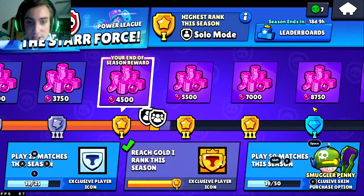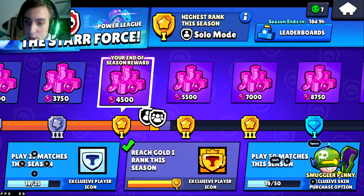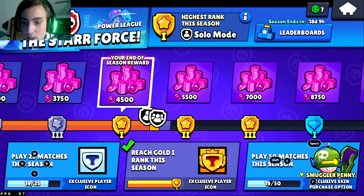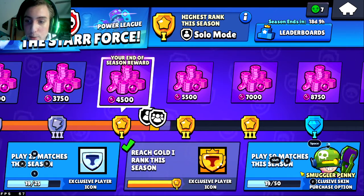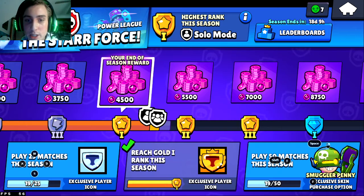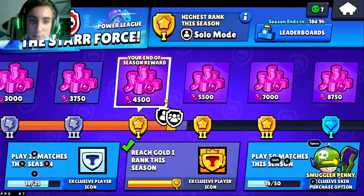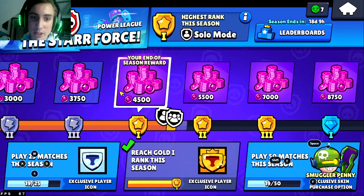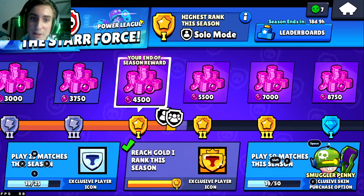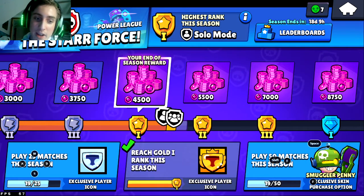I would suggest playing at least 50 matches for this season, because there's a special character you unlock by playing 50 matches. Also make sure you know that when you unlock Smuggler Penny, you also have to purchase her — she costs four star tokens. I believe Smuggler Penny is going to cost 25,000 star points, which is quite a bit. But it's worth it — it's technically easier to get more star points now if you play consistently.